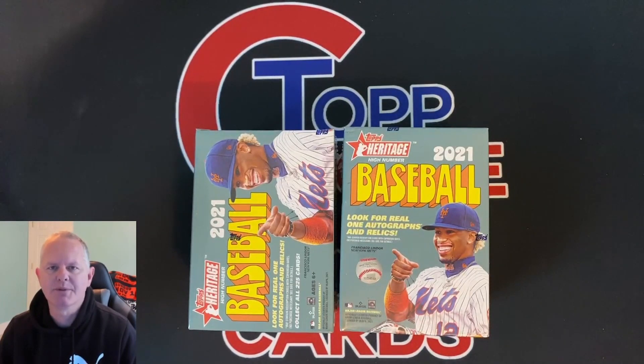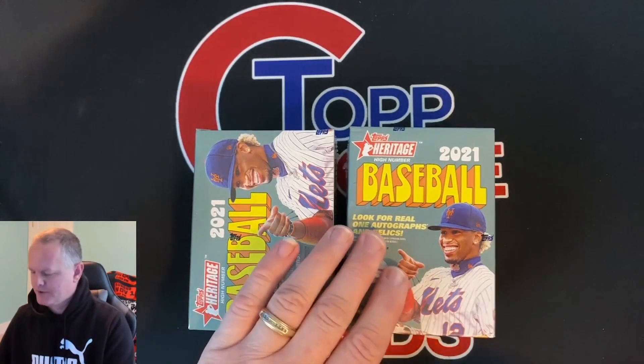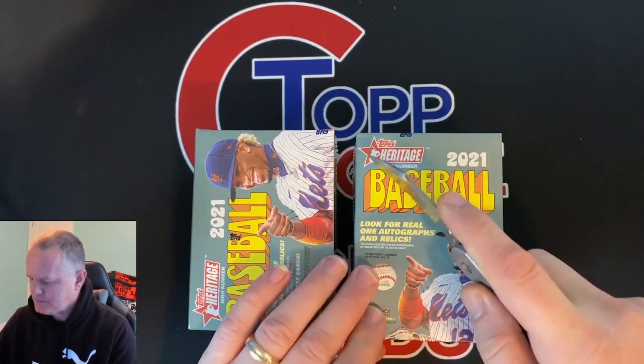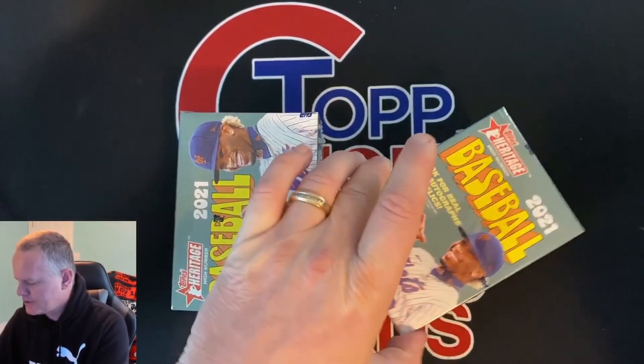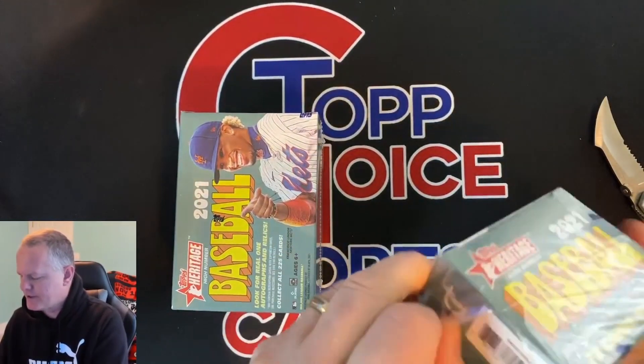YouTube, what is up? Scott here from Dr. Royce Sports Cards. Today's video, we're going to be opening a couple blasters of the new 2021 Topps Heritage high number cards, almost like a Series 2 or update. Got two blasters here. I'll show you the box, see what kind of variations are in them.